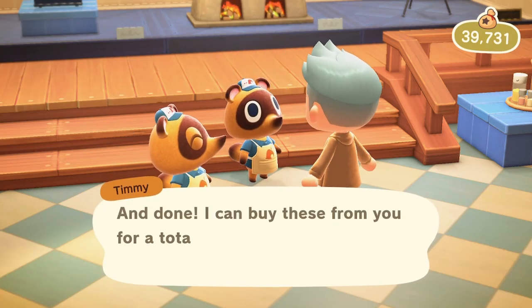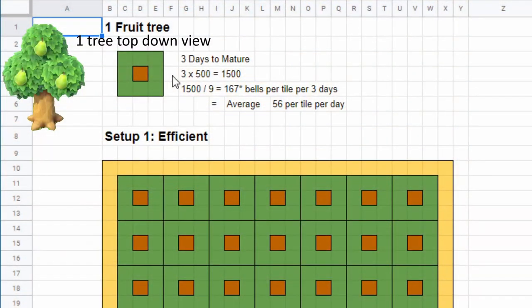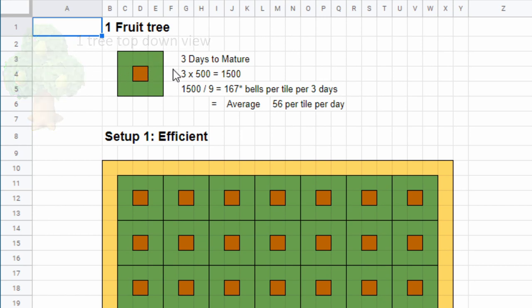Let's take a closer look at how this works. Every fruit tree needs a total of 9 tiles to grow. If every tree bears 3 fruits per 3 days, you will gain 1,500 bells per 3 days. If you divide this number by 9, you will get 167 bells per tile per 3 days.